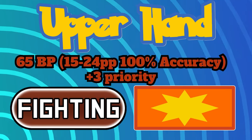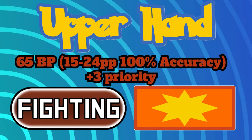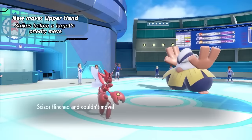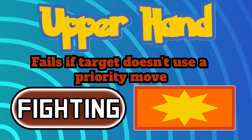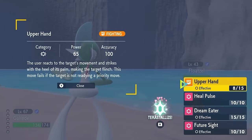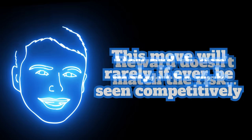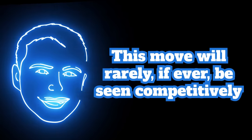Upper Hand is a physical fighting type move with 65 base power and this one is the definition of a poorly executed move. If the target uses a priority move like Quick Attack, this move will go first and cause the target to flinch. Not too shabby — but if the target doesn't use a priority move then this move straight up fails. So you have to correctly predict a priority move coming out and you get a pretty weak move off and a flinch. Doesn't seem like an amazing trade-off for such a gamble. This move maybe could be viable if it struck like a normal attack if no priority moves were used, but to just fail is outrageous. You should probably never see this move used except in some crazy cases where someone wants to be cheeky.